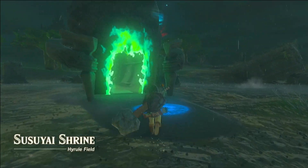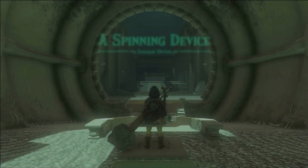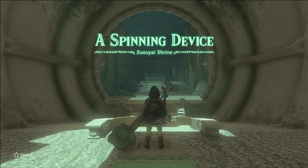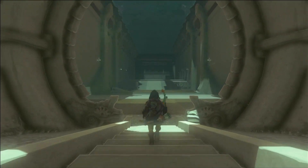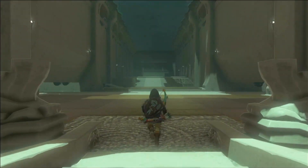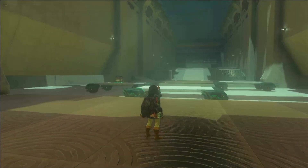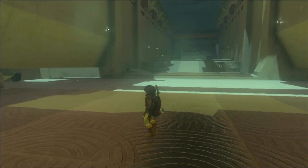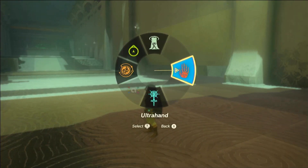Susuyai shrine — a spinning device. All right, there is a chest on one of these carts. We'll probably catch it best with ultra hand.